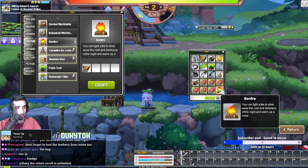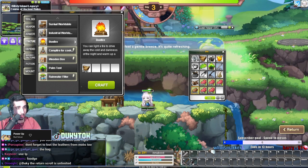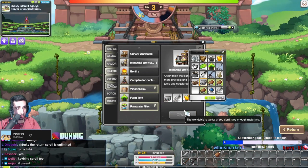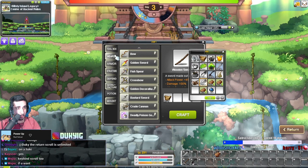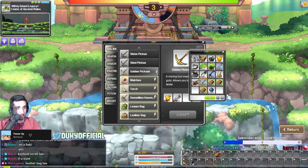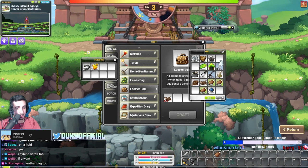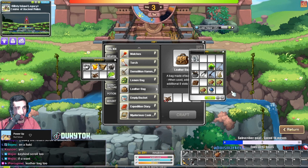Craft a bonfire, place it down, put food in it so you can eat. Pro tip with food: put it on a hotkey so you can eat really fast without opening your inventory. Now we're gonna upgrade our structure to industrial and get a golden pick. With the gold pick we're gonna go on a crazy mining spree - we need to mine a lot. Make a bag so we can hold more stuff, put all our resources in the bag, and then we go.